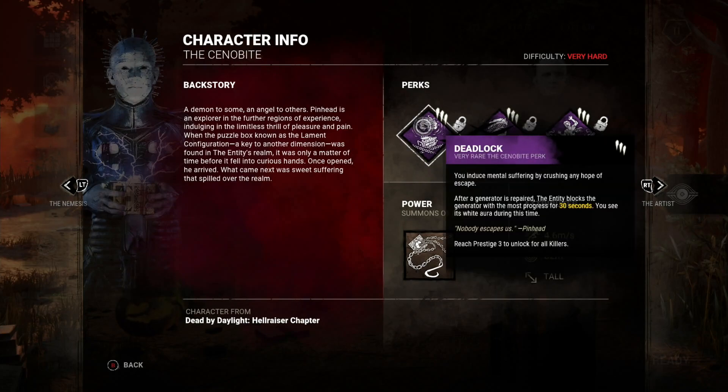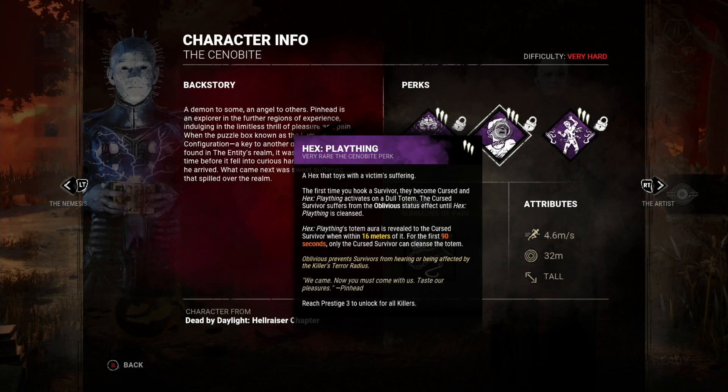First, his perk Deadlock: any generator that's repaired, the Entity will immediately block the generator that has the most progress for 30 seconds, and it's going to show me that generator's aura in white. So not only is it blocking people for half a minute on the one closest to being done, it may also tip me off that there are survivors nearby — sounds hugely powerful.